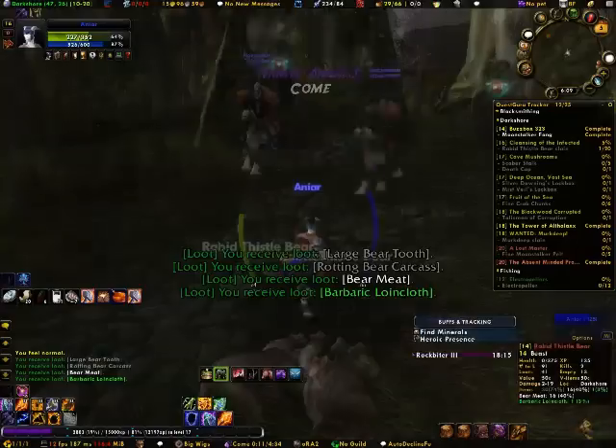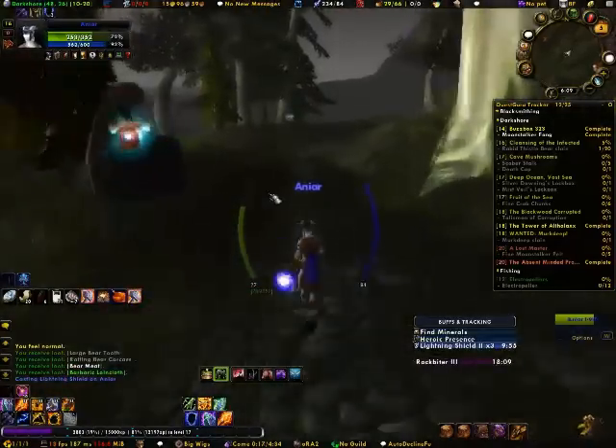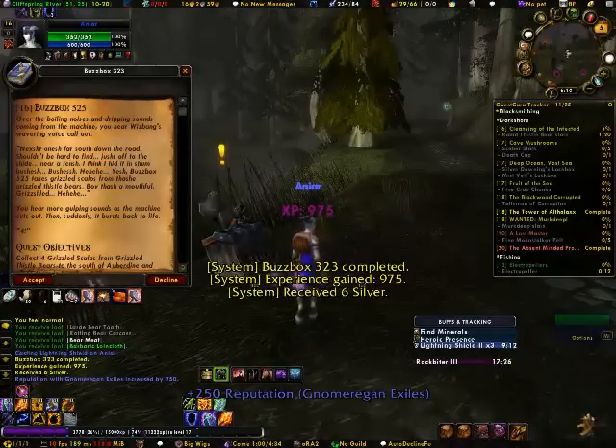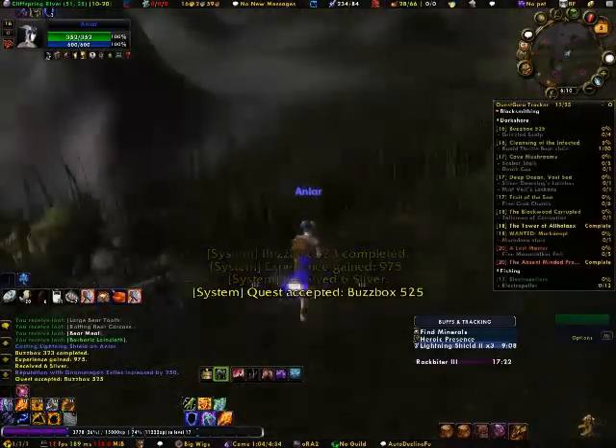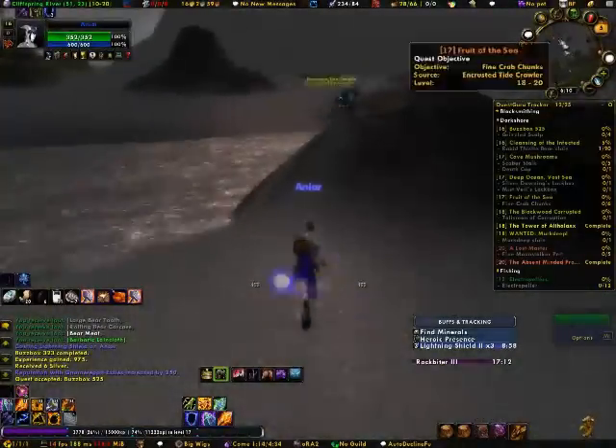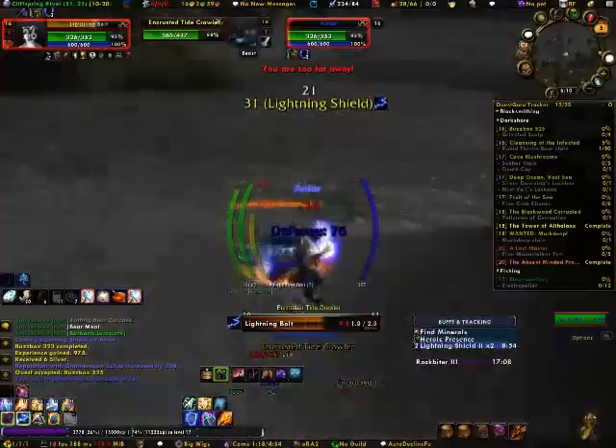The wonderful thing is when your Shaman reaches level 20, you're going to get your Ghost Wolf form, which is basically like a travel form. You get a 40% increase on your speed, so it'll at least make that last 10-level gap — before mounts at 30 — a lot easier on you, because we're just so spoiled.